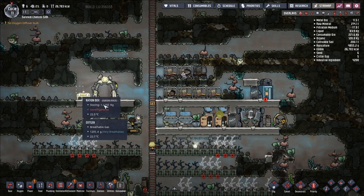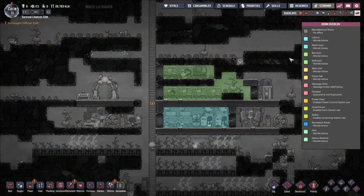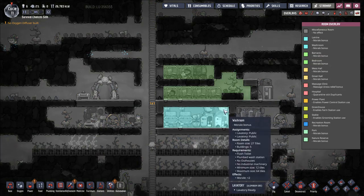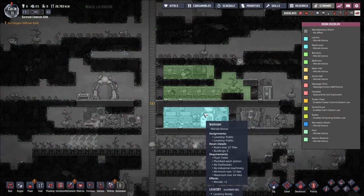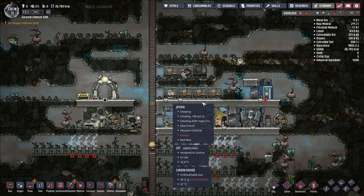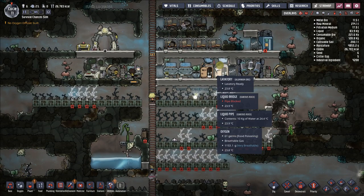Stress is still pretty good. We have everybody sitting in barracks and using the plumbed washroom, which is giving us a pretty nice morale bonus — morale bonus plus 2, morale bonus plus 1. So they're getting a plus 3 morale bonus basically just for doing normal things around the base.